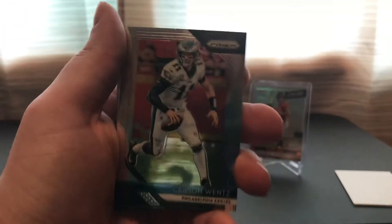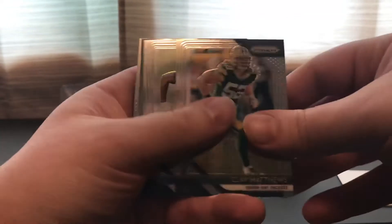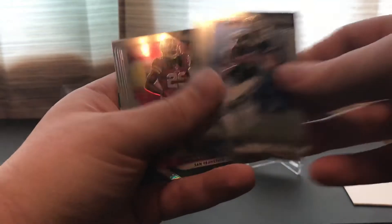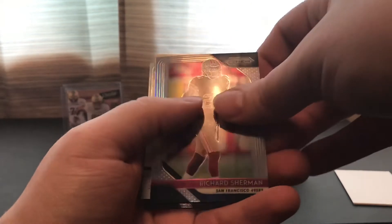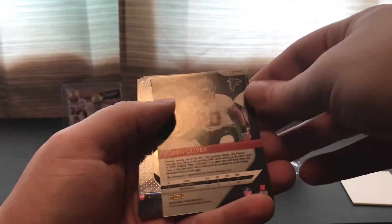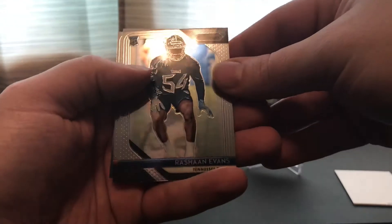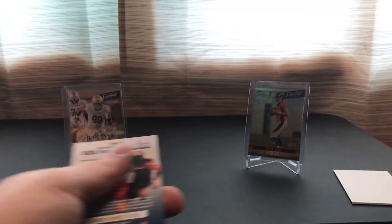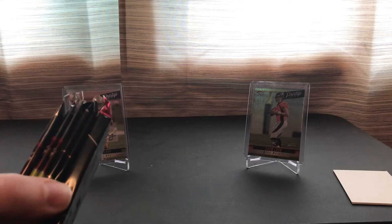Alright, only a few packs left. Got 2018 Prism — hoping for a Lamar Jackson rookie. Going through quickly: Carson Wentz, Grupo de Capi, Zayla Carrol, Marlon Mack, Greg Olsen, Clay Matthews, Michael Crabtree, Dak Prescott. We got a silver prism Richard Sherman — that comes one per hobby — and an Isaiah Oliver autograph. Also Mike Evans and Calvin Ridley rookie. Not the best pack but got an autograph and a silver, so not too bad.